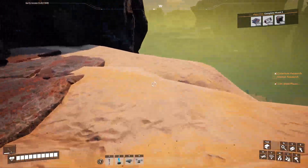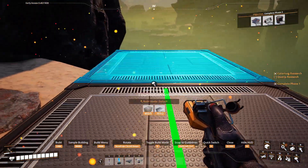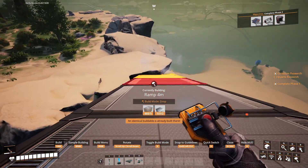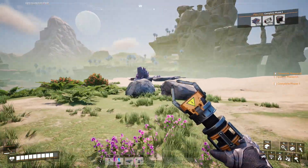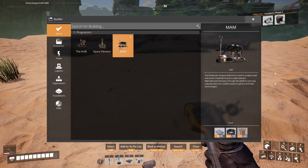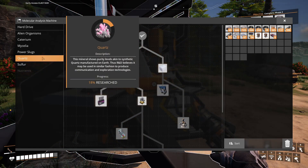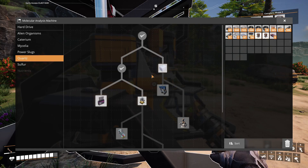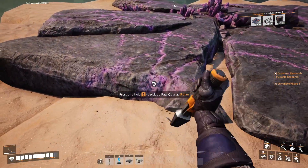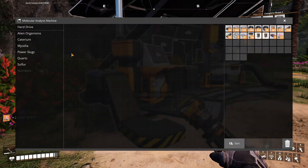And we're going to start with Quartz research. I know we have some Quartz - not too far, just right down there. I'm just going to build a ramp down there because I don't want to walk all the way around every time - that is just annoying. So here we have Quartz. Can I build a MAM here? I can. What do we need for Quartz? And your MAM research is universal - it doesn't matter which station you use. I need 20 Quartz to unlock that, so that's very simple. Not even going to bother getting out a mine or anything - I'm just going to hit it with a stick so I can turn that in.